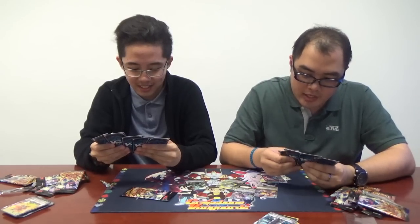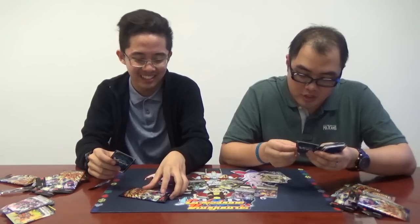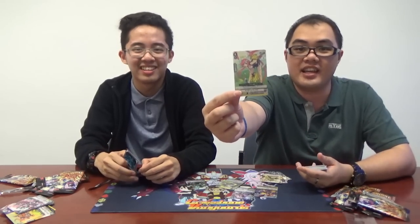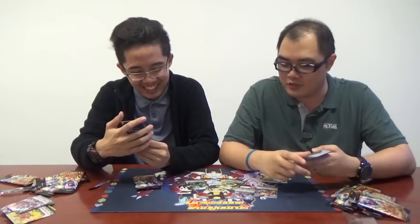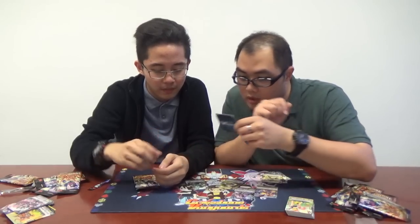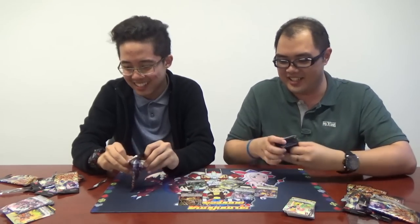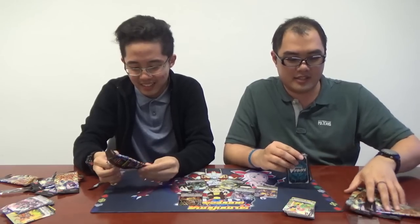Where's Adelaide? I just remembered — why is she not in this set? The huge trigger that came back for Spike Brothers is Cheergold Kiara instead. Where's Adelaide? We need Adelaide, man. I got a triple rare for Tachikaze — Mega Death Rex! Is it an Asian Dragon? I don't think so. And the last pack — Machining Hornet. Nice.